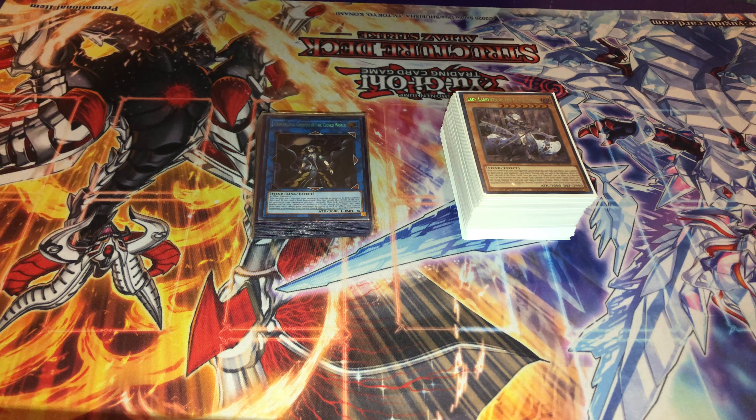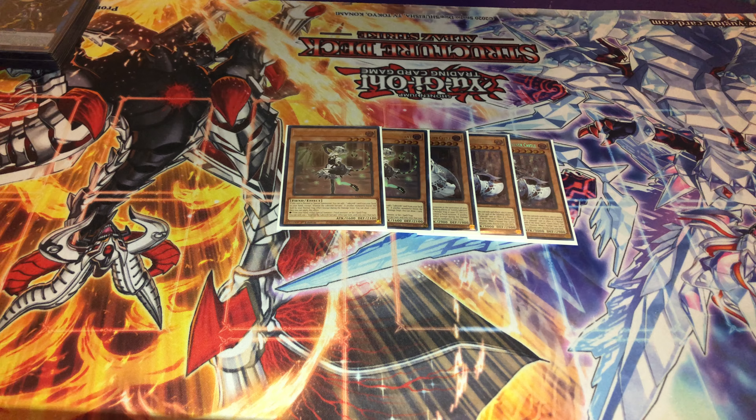Labyrinth is pretty represented at the top tables. I played two Lady Labyrinth, one Lovely, and two Ariana. Ariana is really good and I did want to consider playing three, but I felt like Prosperity is just better because Ariana is more susceptible to stuff like Imperm, Gamma, and maybe even Valor. Two Lady isn't that great — it's fine if you're playing a bunch of trap cards, but in my deck where you're playing the minimum amount of traps, it just isn't that good.